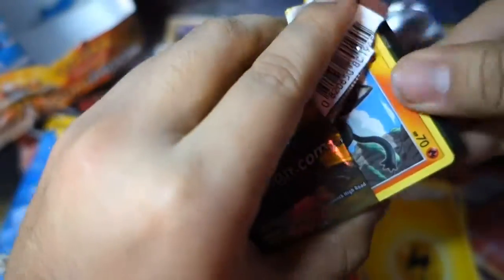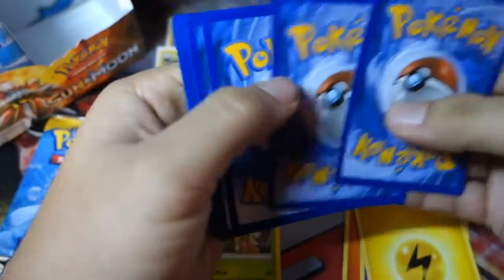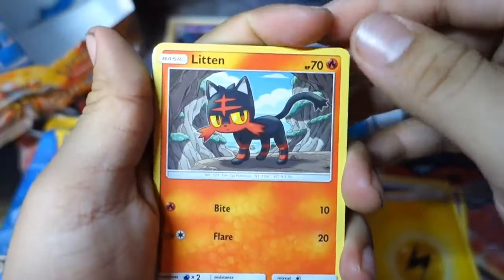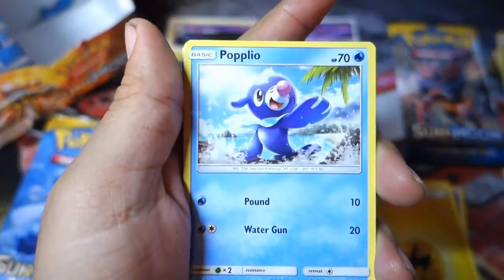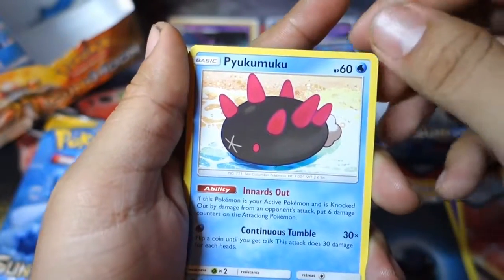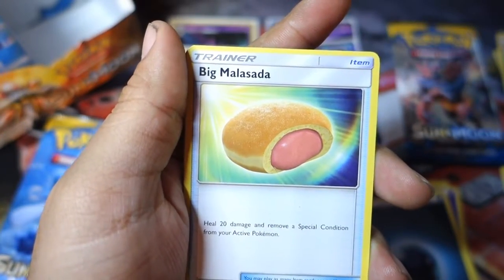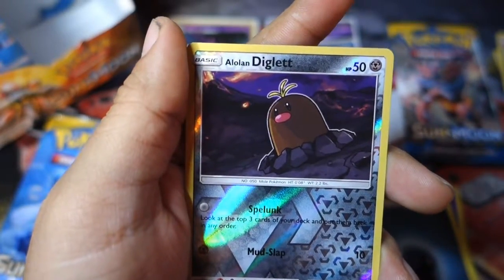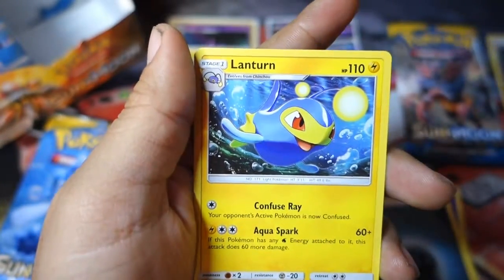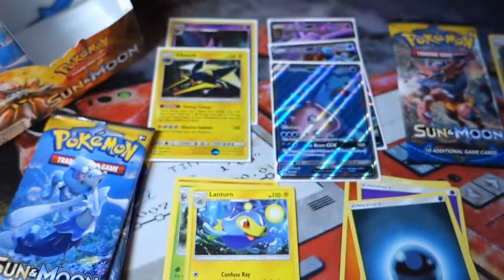Alright, next pack — I don't think you're beating that, because that pack had a rare, a reverse holo, AND a full art. We have a Litten, a Yungoos, a Surskit, a Wingull, a Popplio, a Dark Energy, a Pyukumuku, a Big Malasada, a Brionne, and the reverse holo is an Alolan Diglett. The rare in the pack is a non-holo Lanturn. Get out of here, Lanturn — they're trolling me right now.